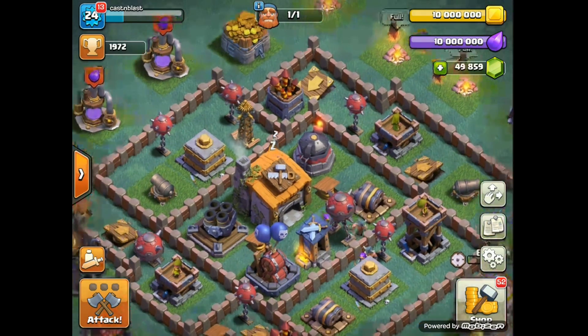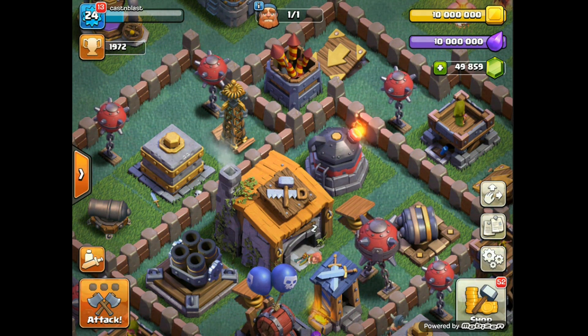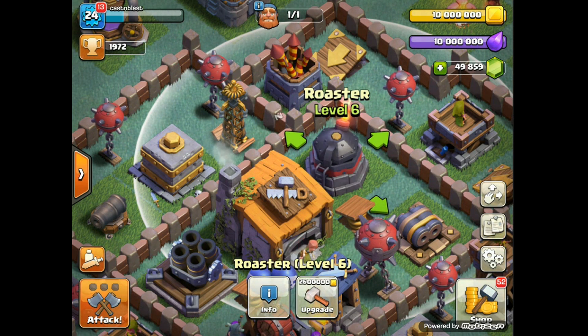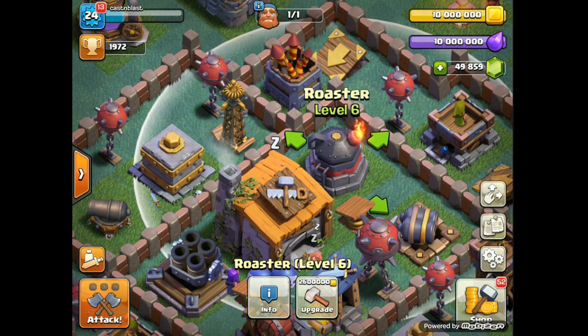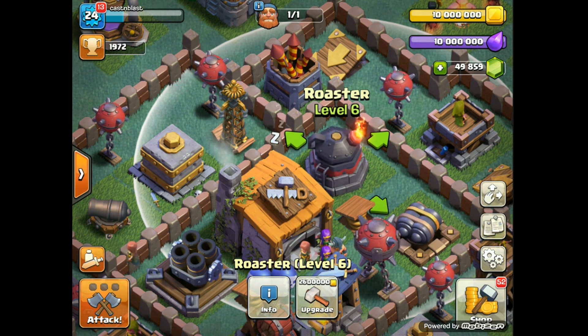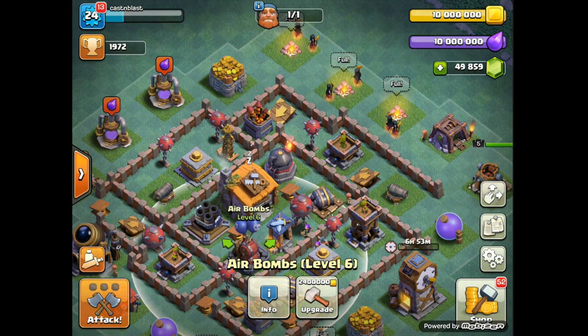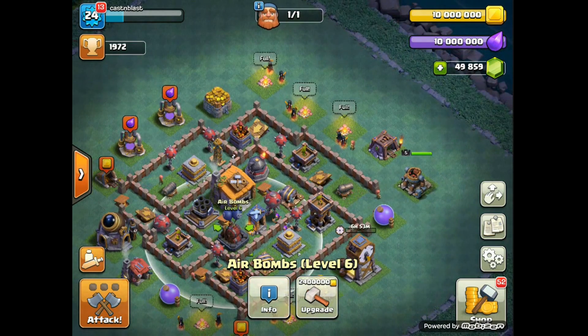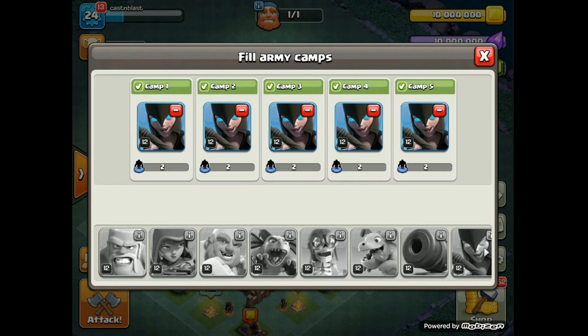And you've got this new big bad - it kind of looks like the Miner's helmet to me, but it's the Roaster. You've got the level 6 Roaster all maxed out. As I've been testing these new troops, the Roaster is gonna come into huge play when it comes to stopping Night Witches, because those bats are hard to stop. You can also see there's a new army training camp - so you've got five camps now, much needed with all these new defensive levels, added defenses, and added traps.